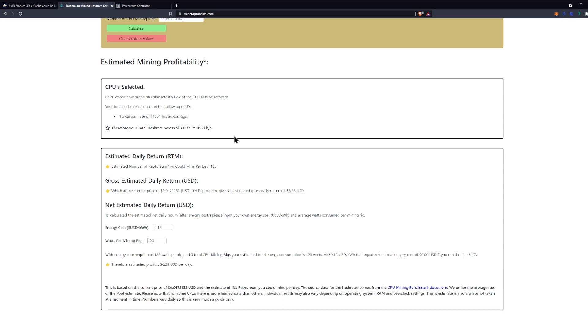That's assuming the difficulty and price of Raptorium remain the same at launch, which is highly unlikely — but you'll still know what the hashrate is going to be. We can verify this further: if we simply applied 300% of the 5950X's hashrate (i.e., tripling the cache), we'd get 12,741 H/s. Since our result of 11,551 is under that, we know we're correctly compensating for core differences and isolating the L3 cache impact. Other factors that can affect this include memory speed, memory latency, and core clock speed.